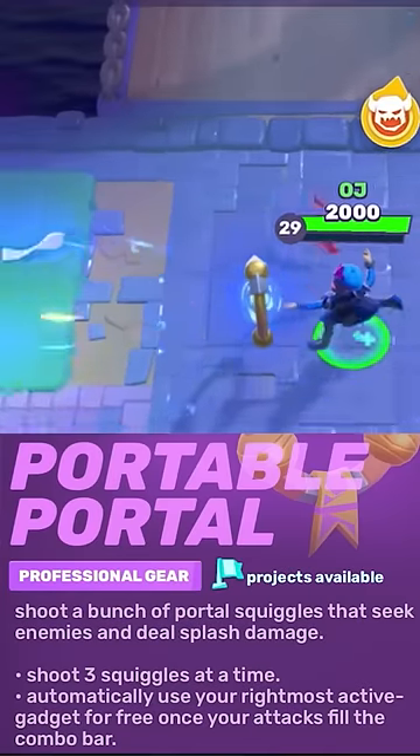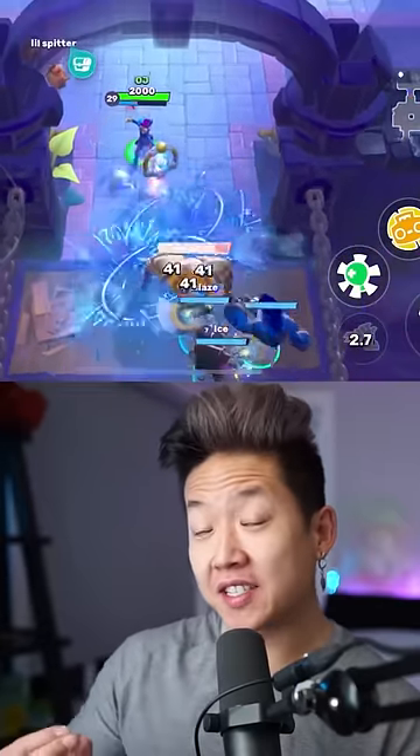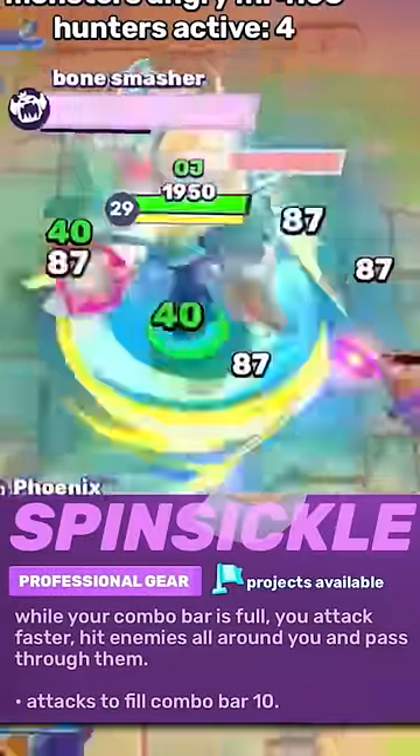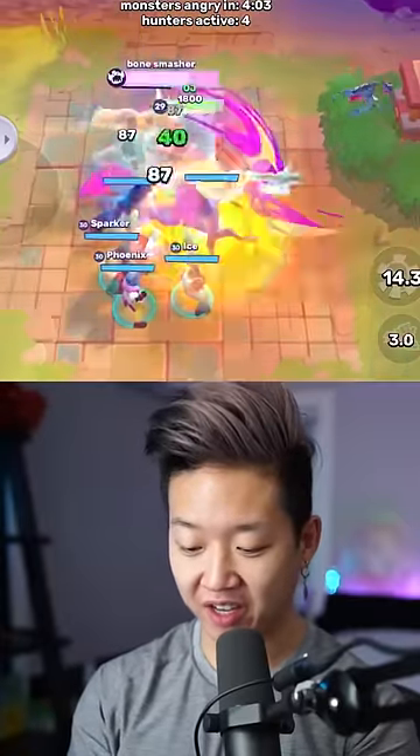Portable Portal can shoot three different beams, but the biggest thing is that it splashes, and its special ability is that it refreshes one of your abilities. Spin-sicle spins infinitely as long as monsters are still around — it's gonna be really good for raids as long as you have a healer.